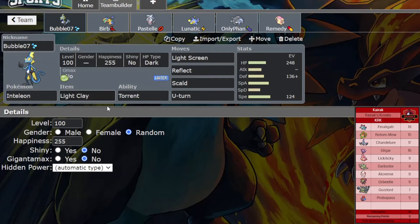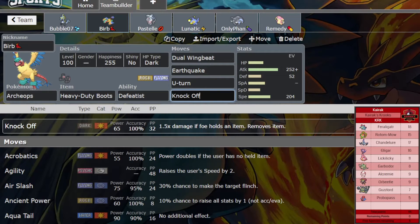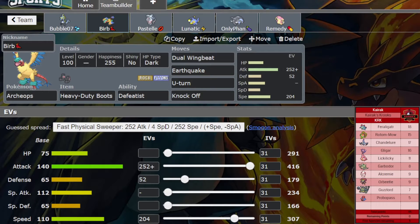This is a standard Light Clay set: Light Screen, Reflect, Scald, U-Turn — pretty standard. Archaeops with Heavy Duty Boots. I was tempted to make it something else, maybe Scarf to outspeed Feraligatr at plus one, but if it has Aqua Jet there's no reason to do that. Heavy Duty Boots, Dual Wingbeat, Earthquake, U-Turn, and Knock Off. 204 speed to outspeed everything again, max attack Adamant to weaken a lot of his walls, and 52 defense to take Feraligatr's Aqua Jet easier.